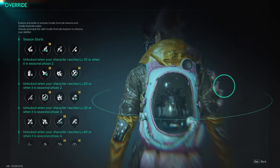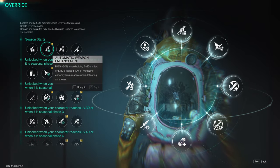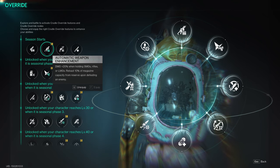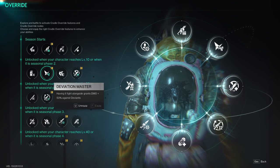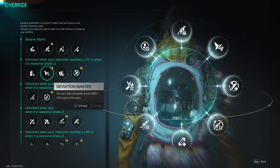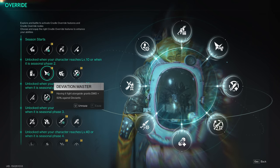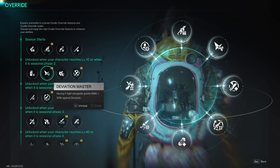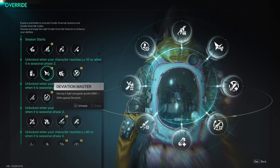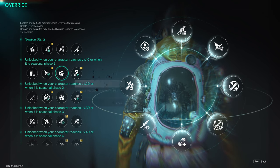For my Cradle, I'm running Automatic Weapon Enhancement for the 20% damage bonus when using Rifles, SMGs, or LMGs. Also Deviation Master — having it fight alongside you guarantees you 50% against Deviants. Pretty much every enemy in the game except for Rosetta and the Hyenas are Deviants. I don't know if that includes the Great Ones, I think it does but don't quote me on that.